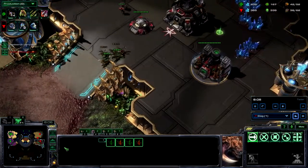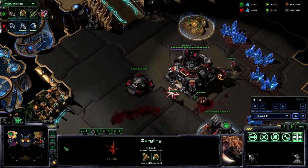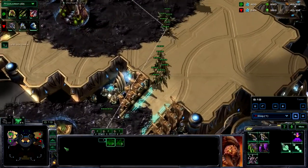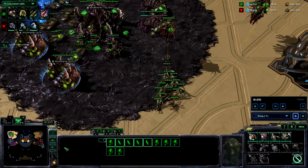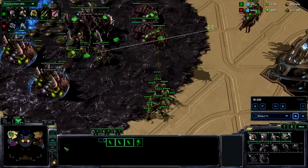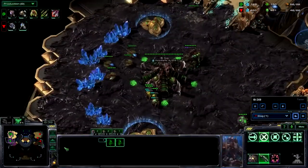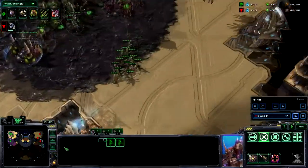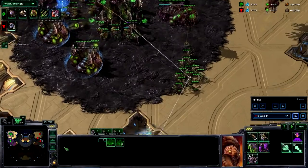We're going to jump right up in here. He's got a bunker there — that's actually a really good placement. I'm just going to see if I can take this one SCV out. I make another overlord; I've been getting better at supply. I supply block myself right here, but I've been getting better. I should have built one more queen, but I just wasn't thinking about it.